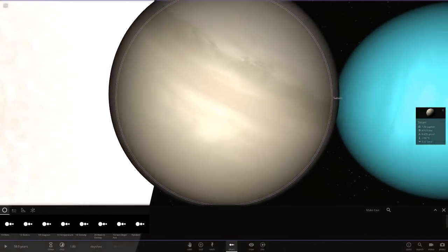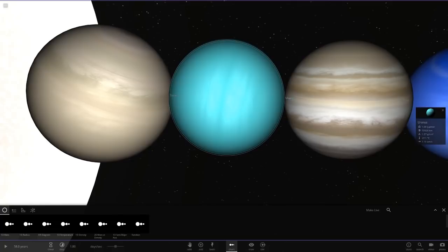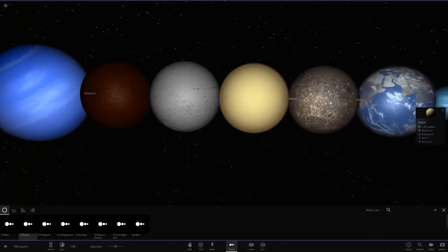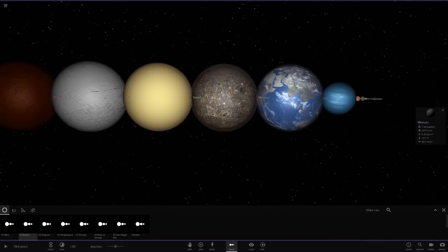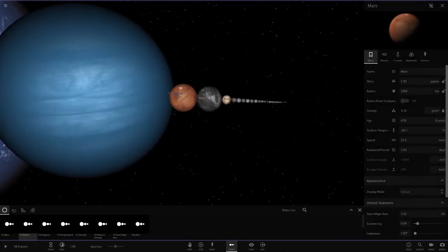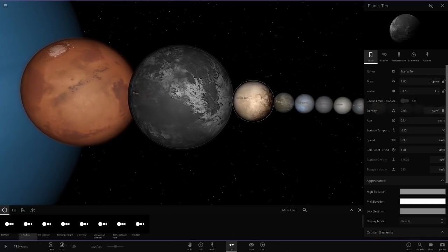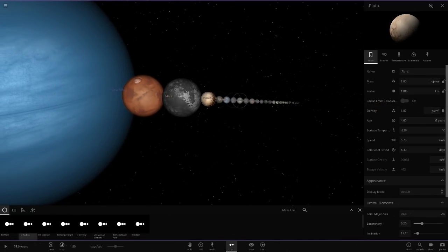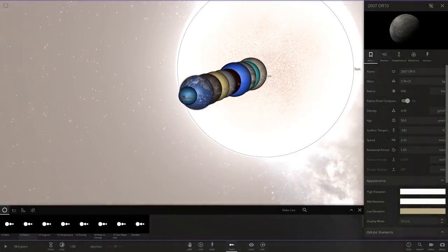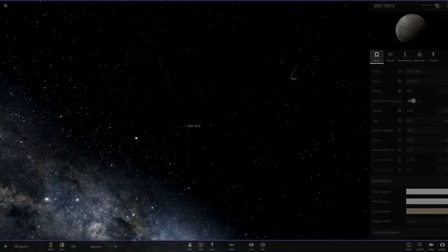Saturn is now the largest planet in the solar system with one mass of Jupiter — look at that radius: 87,000. Then we've got Uranus just a little bit larger than Jupiter, then Jupiter itself, Neptune, Sedna, Eris, Mercury, Earth — Planet 9 hasn't really got that much bigger. Mars for some reason hasn't changed in radius. But honestly it's the mass at the end of the day that makes the difference.